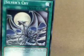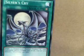Now come the spell cards. Silver's Cry — target one Dragon-type Normal Monster in your Graveyard, Special Summon that target. Burst Stream of Destruction. Stamping Destruction. A Wingbeat of Giant Dragon. Trading. Cards of Consonance. White Elephant's Gift. One for One. It's banned, but Monster Reborn. Dragonic Tactics. Soul Exchange. Swords of Revealing Light. And Enemy Controller. Those are the spells.